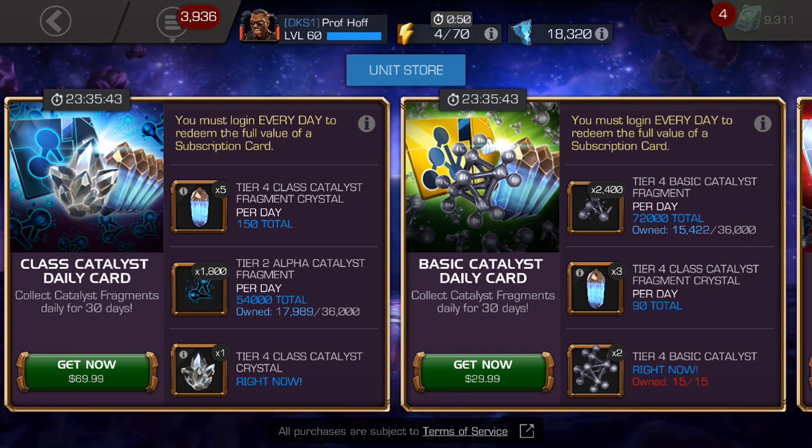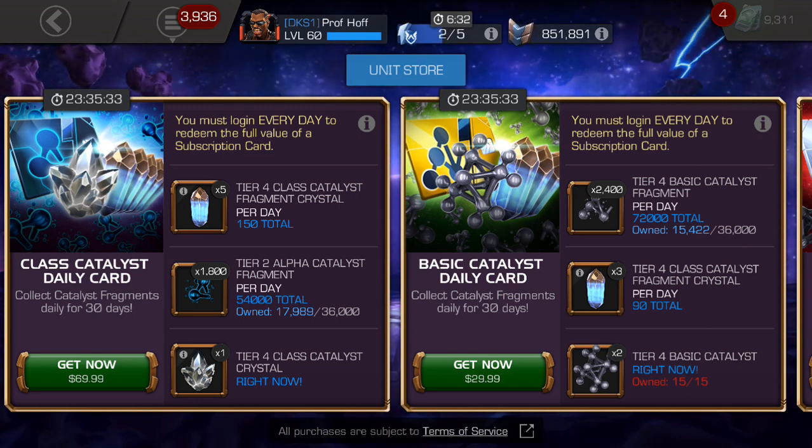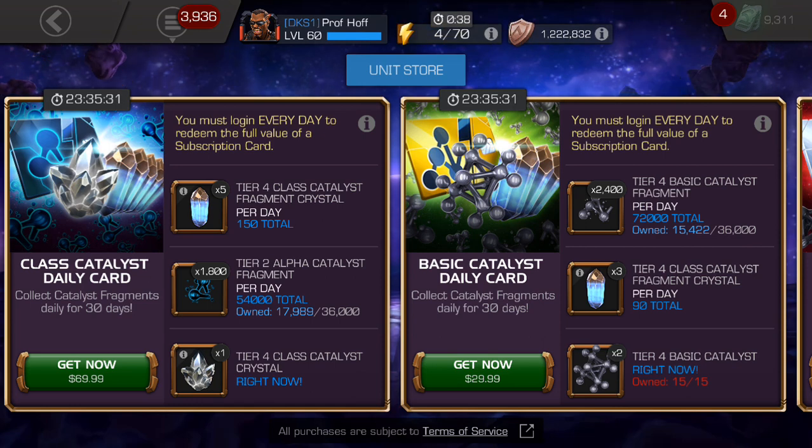Quick shout-out: it is November 1st and Swagbucks is holding an iTunes code sale — 20% off all iTunes cards right now. Those of you who've hoarded your Swagbucks, cash those things in and get your free iTunes cards. You'll be so thankful when Black Friday and Cyber Monday roll around. Thanks for watching, YouTube — it was really fun to review these cards, and I'm looking forward to personally getting the Class Catalyst daily card for my own progression in the game.